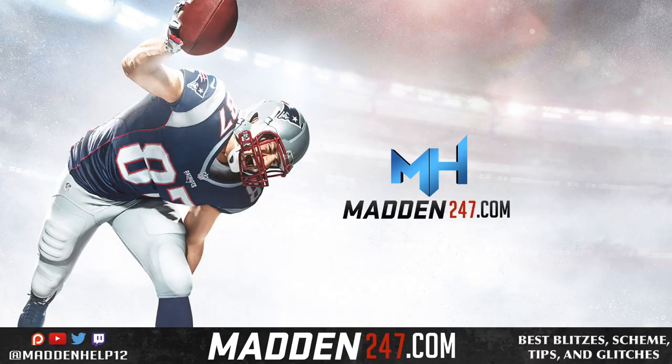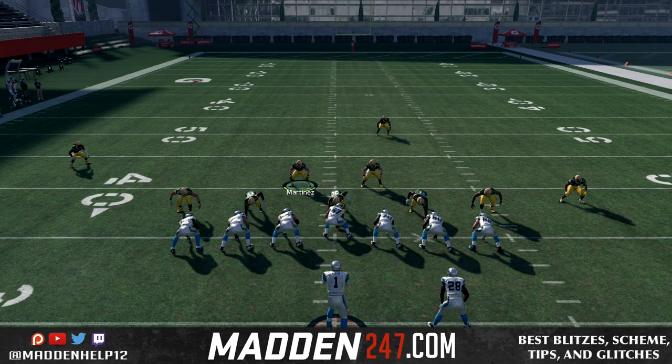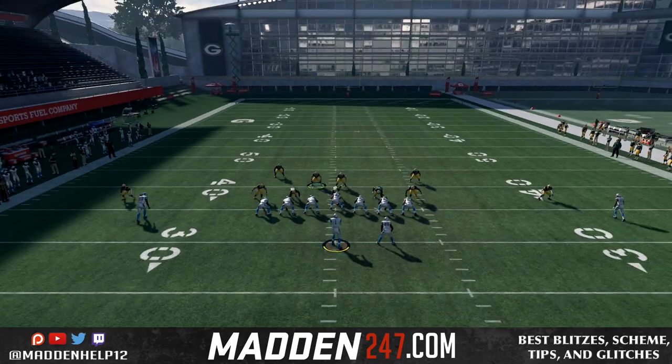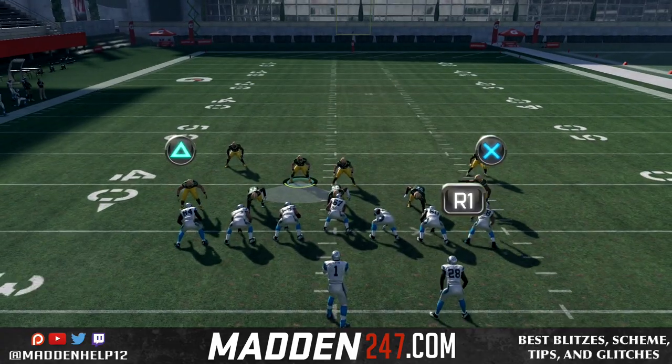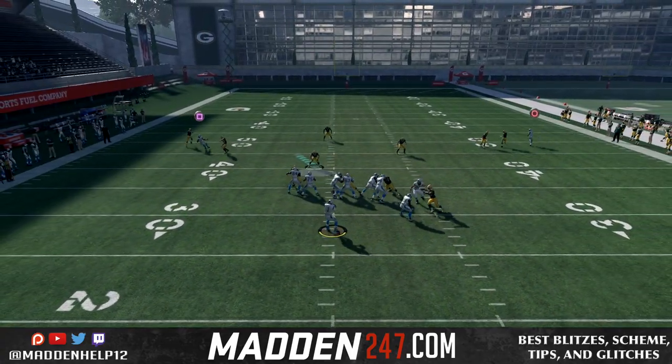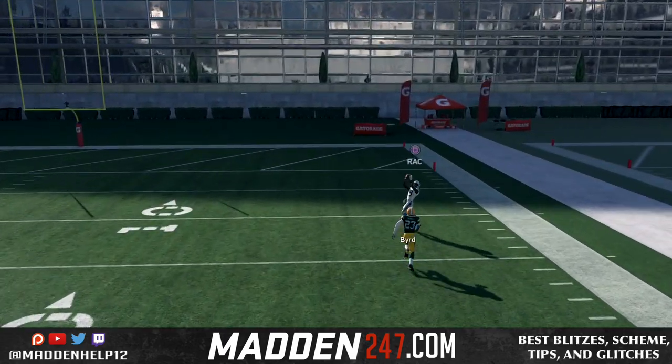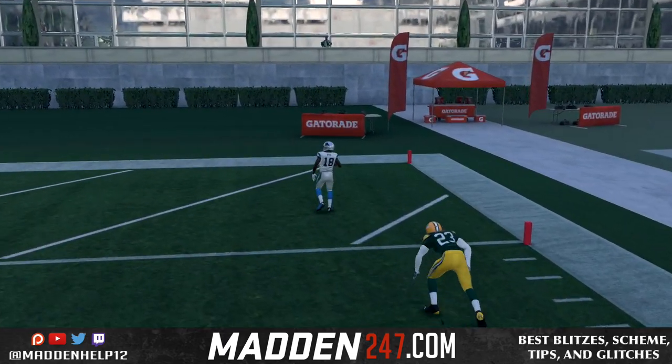In this video we're going to go over how to fix the baseline press issue where they do not misalign, and there's two different ways we can do this. If we just do baseline press, what happens is the cornerback plays inside position on the wide side of the field, and what people are doing is max protecting and just lobbing up a streak to their fastest receiver, and you see the great separation they get — he's beating by at least five yards.